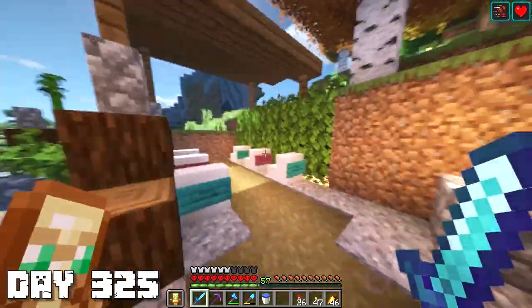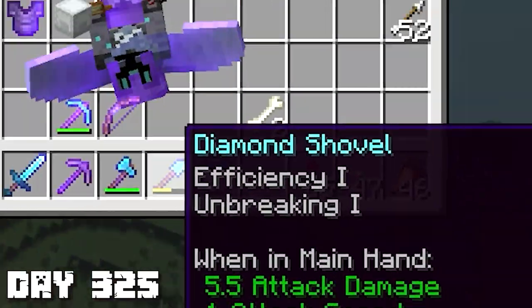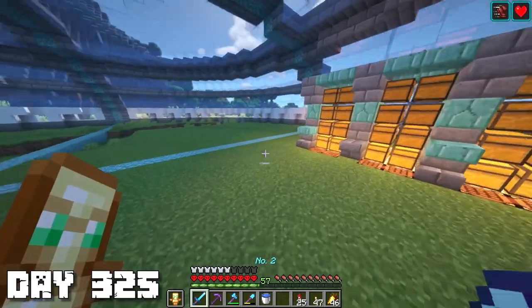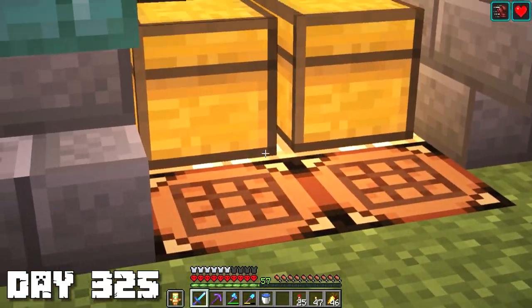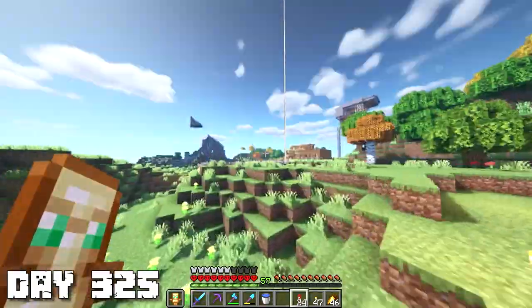I'm gonna quickly get a new shovel and make it Efficiency 4, Unbreaking 3, and Mending. But before we do that, I want to show you one little thing I added - it's really subtle, you can barely see it, but there is some glowstone underneath those chests just to give it a little bit more light. I think it adds a nice touch.